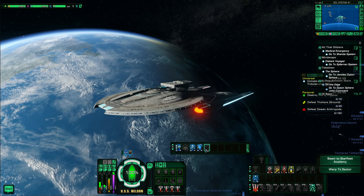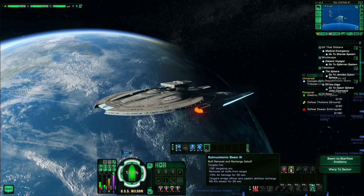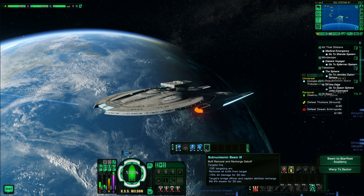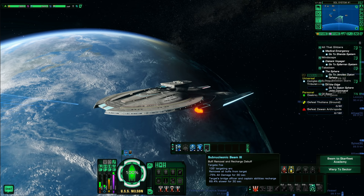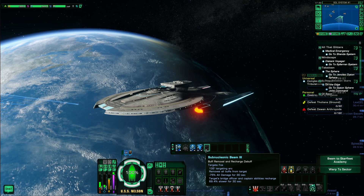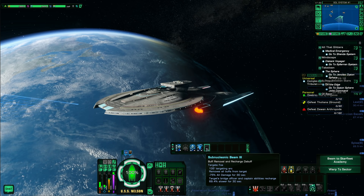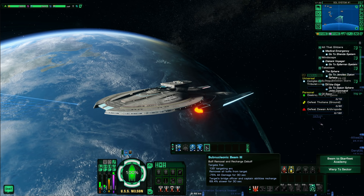One of the most unique things about the Science class is the Sub-Nuke — essentially an interrupt that removes all buffs from an enemy. A great example: if the Borg or another enemy activates Feedback Pulse while you're fully buffed up and shooting at them with an energy weapons build, all your buffed damage gets reflected back and can nearly kill you instantly. The Sub-Nuke interrupts that and turns the ability off. This is the only class in the game with that built-in interrupt.